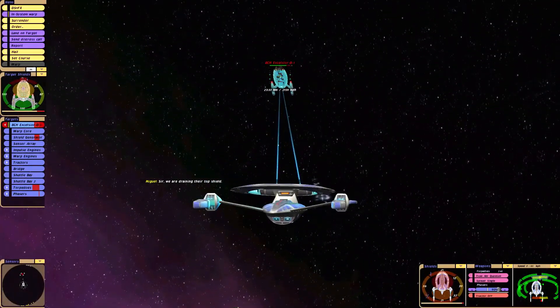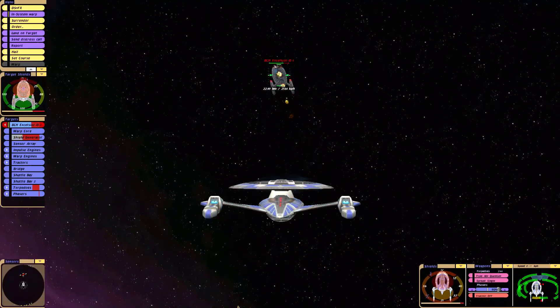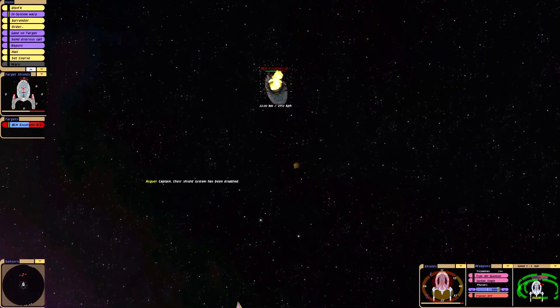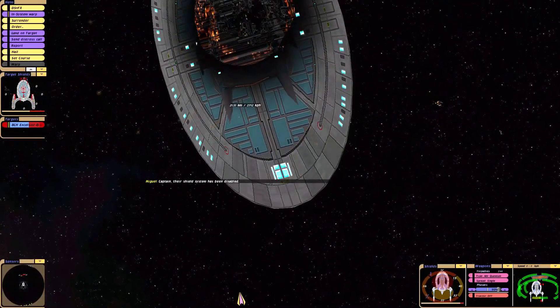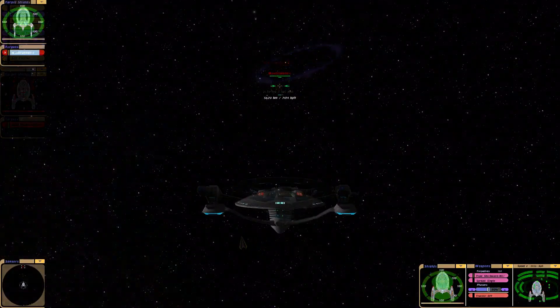We are draining their top shield. Let's get the shield generator out — and boom. Their shield system has been disabled. Now, Future Excelsior, return.